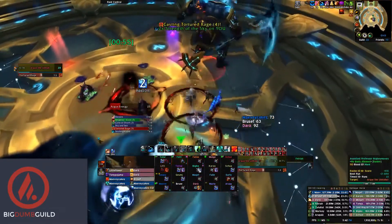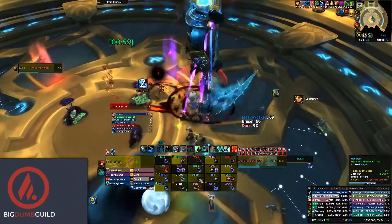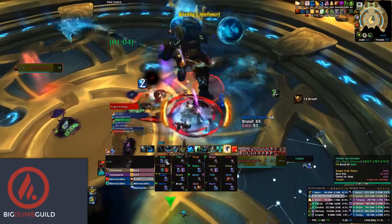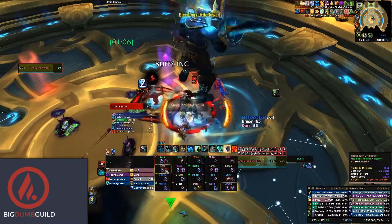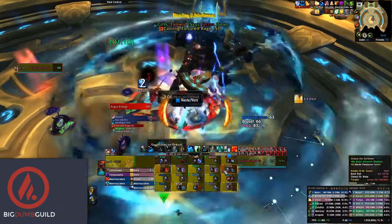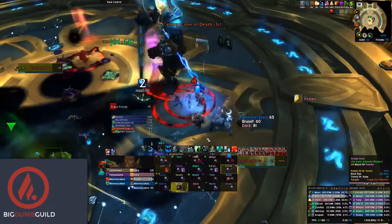There will be some Tortured Rage casts you are unable to cover with the Cloudburst Totem. Try to supplement healing during these periods by putting in 3-minute healing cooldowns from your other healers, as well as your Healing Tide Totem. The way the fight timing works out is if you cast Cloudburst on the first Tortured Rage, you can use it on every odd cast of the spell and miss out on the even casts. This is only applicable to phase 1.